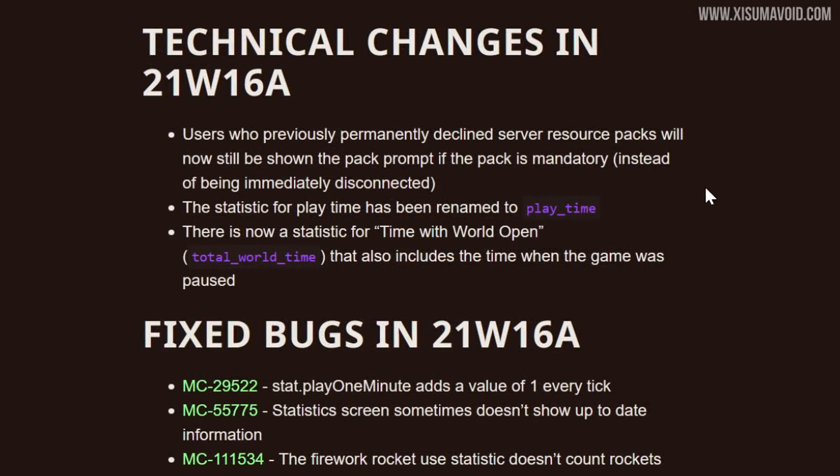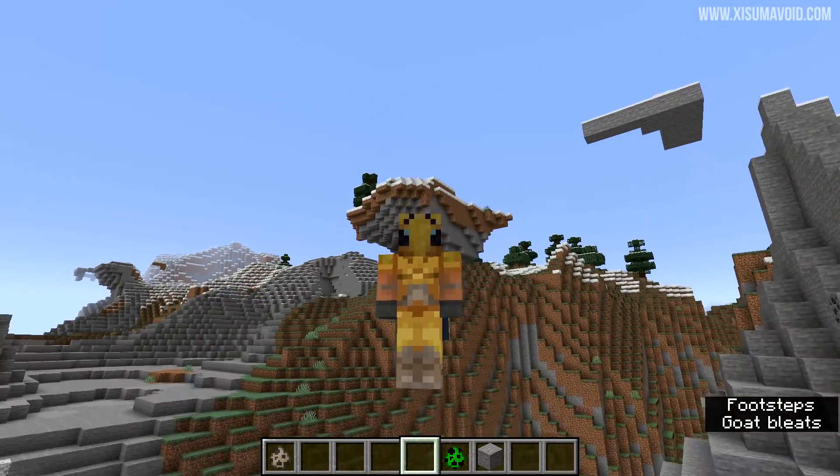Quickly breezing over the technical changes: if you have a server resource pack set to mandatory, it will re-show the prompt to players who had permanently rejected it. The statistic for playtime was renamed to play_underscore_time, and there is a new statistic called total world time, which will count the time when the game is paused and you have it open.